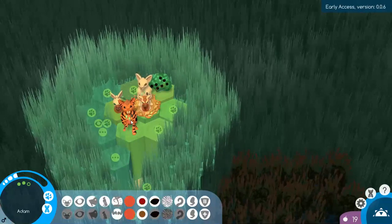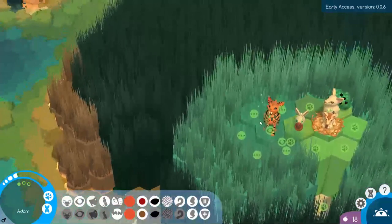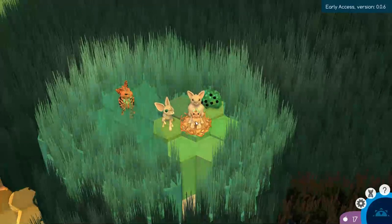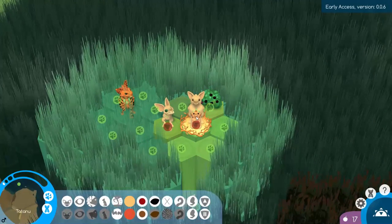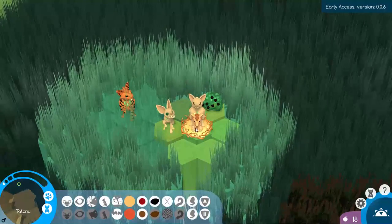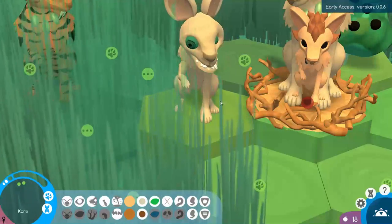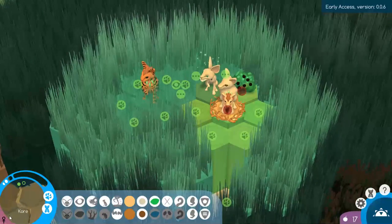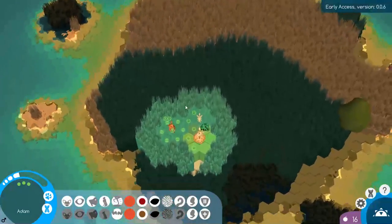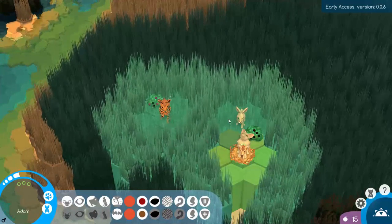She can get some food while he goes exploring. There's a swamp down there — I didn't know swamps were a thing. I found some food, so I'll leave him there to gather it next turn. As they get older they gain more actions, I assume. A new creature joined our group.